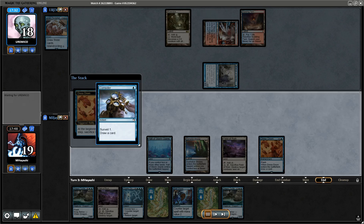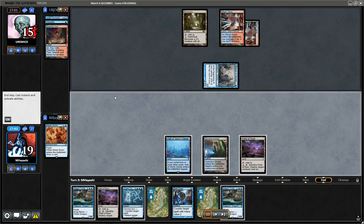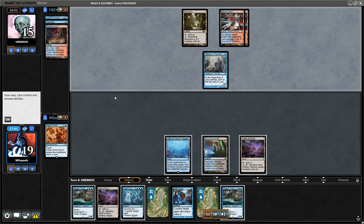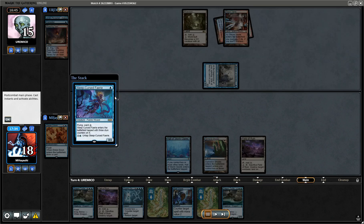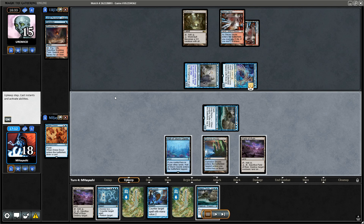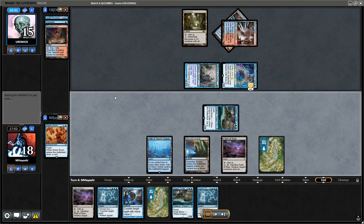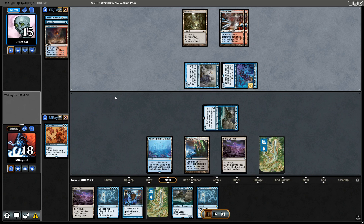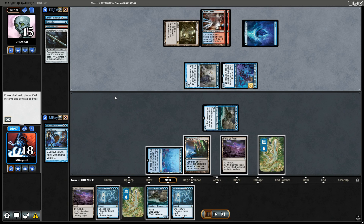At least we have Dragon Turtle to help us protect ourselves in the meantime. Dragon Turtle — we can keep untapping the Faerie, that could deal a lot of damage.